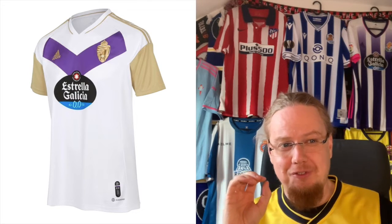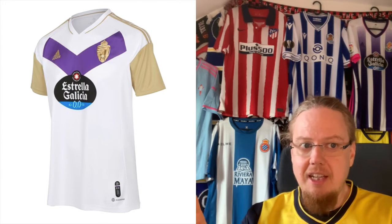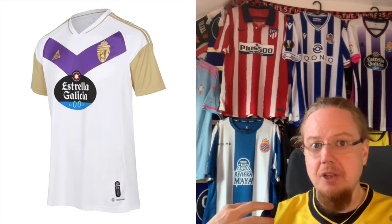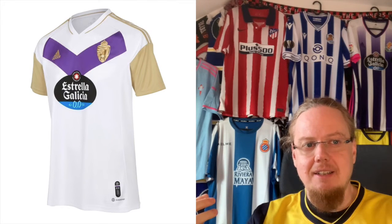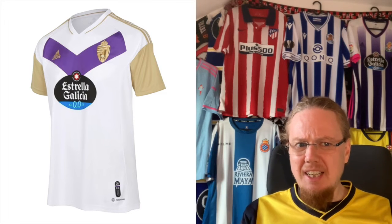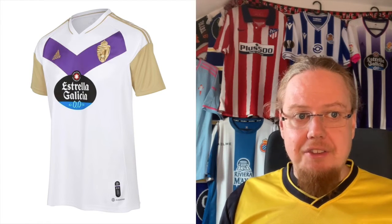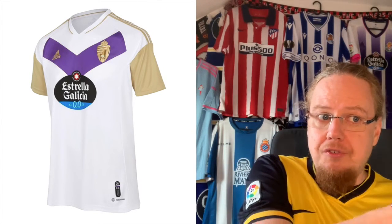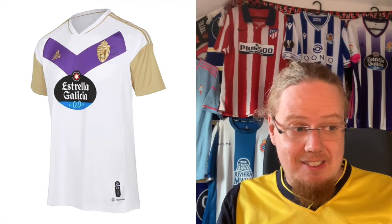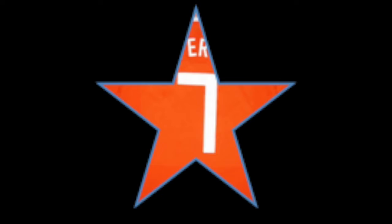The third jersey has the right ideas but falls flat on the sleeves. My absolute love is the metallic fully gold crest — it looks like a gold bar on the jersey — and the chevron V for Valladolid is fine. But the golden sleeves are too much gold; it distracts from the beautiful golden logos, especially the crest. Purple sleeves might have worked better. Other than that there's quite some interest here, and the golden crest definitely elevates it. I also give this a seven — not quite perfect, but really really good.